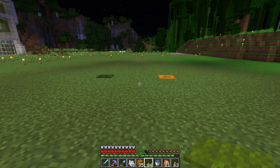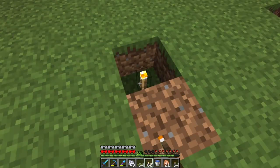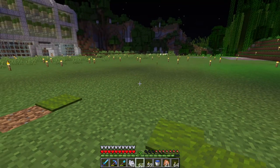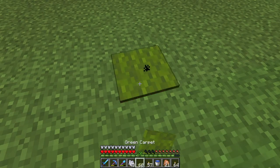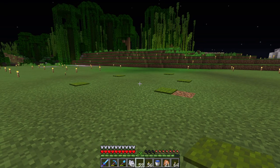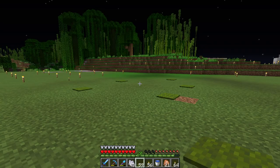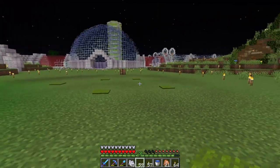The first thing on our list is lighting. So the plan is: place a torch, then a carpet, place a torch, then a carpet — torch, carpet, torch, carpet — until our whole base, instead of being littered with torches, is littered with torches and carpet.